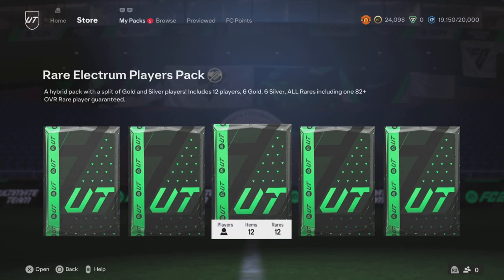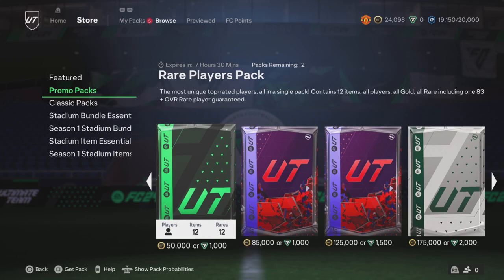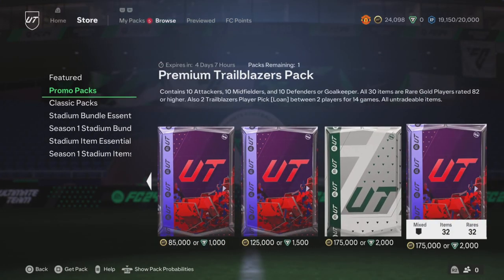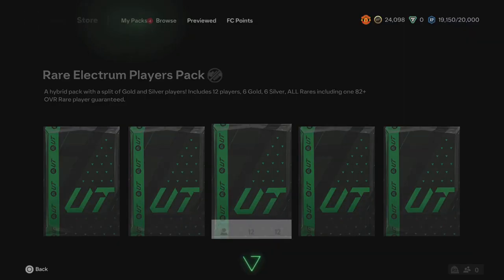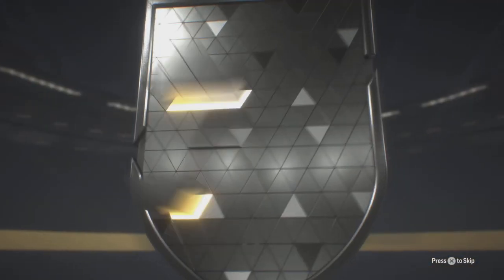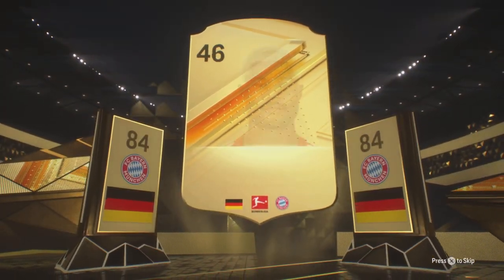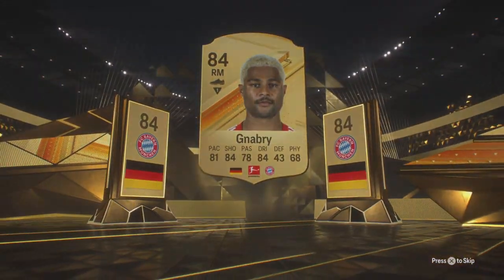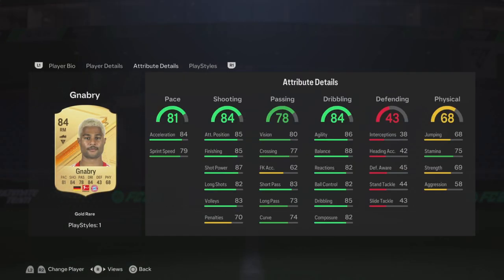Rare Electrum players. Let's see what we've got here. Rare players — let's see the probabilities, not that good. I need to get a Trailblazers card. Germany, right midfielder, Bayern Munich — Serge Gnabry. Shooting is good. All the shooting stats are good except for his penalties. Dribbling is good. Card actually looks alright. A lot of positions as well.